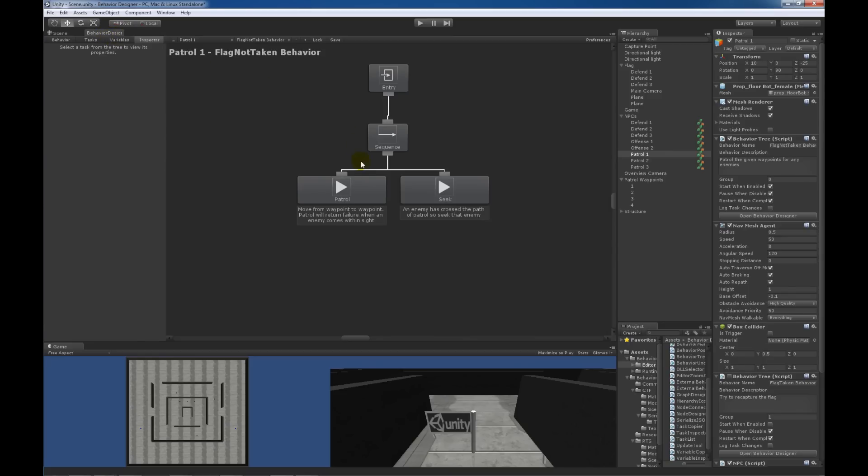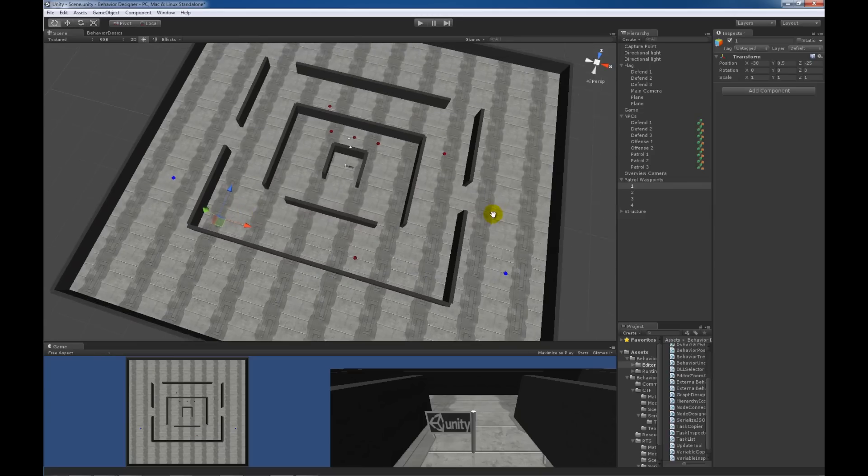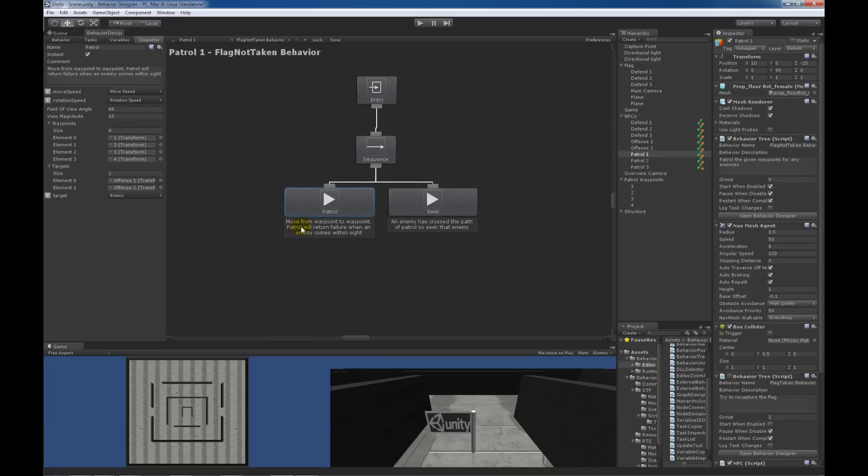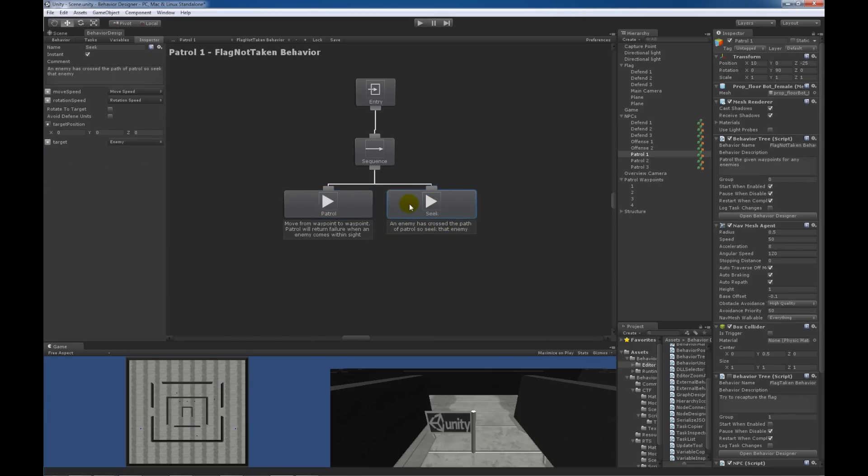Patrol one is located right here and has two action tasks. The first patrols from waypoint to waypoint — there are waypoints one through four set up in the scene. The patrol task does two things: it patrols between waypoints and determines if it sees an enemy. If it sees an enemy — defined by offense one and offense two, the blue bots — it sets the enemy variable and returns success. Then the seek task runs, seeking towards that enemy using the target variable.